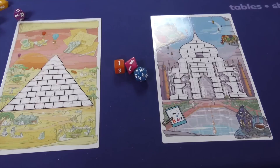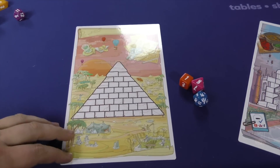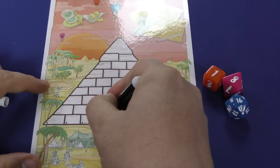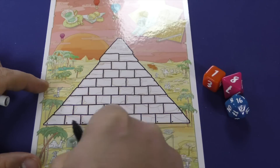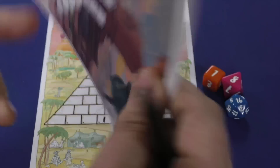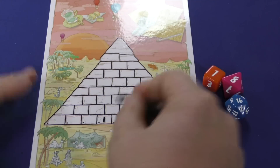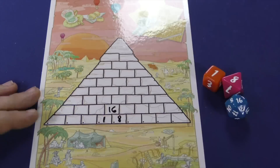Now all the players can use these numbers, so we'll take a look at the pyramid here. This is the most basic of all the different things you can do. I can write some, all, or none of these numbers in. You can write a number in any spot with a dot — you can see all the dots here on the bottom row of the pyramid. You can write them on a dot, or on top of ones that are supported. So for example, I could write the 1, the 8, and the 16 here.